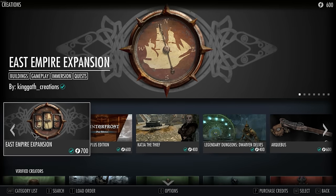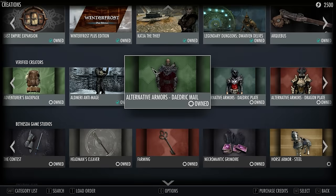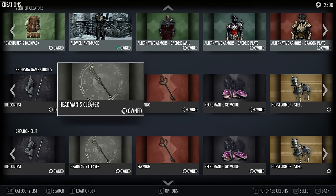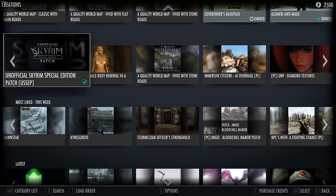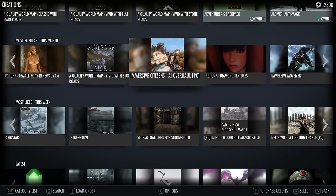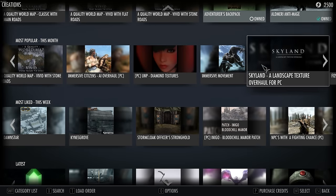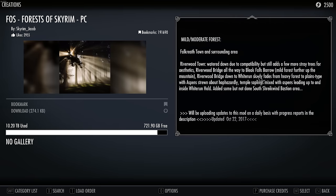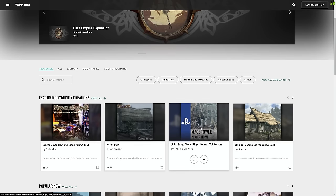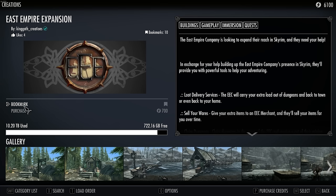You're going to have some of the totally new creations that just launched earlier today with this update, but also all of the old Creation Club content will be available here, and just all of the general mods. That entire mods section is now inclusive in the Creations menu. So downloading mods in-game and managing your load order is always going to be handled here now. There was a UI overhaul to go along with this, and you can actually find the same reflected on the Bethesda.net website. And to commemorate this launch, several new paid mods were released earlier today.